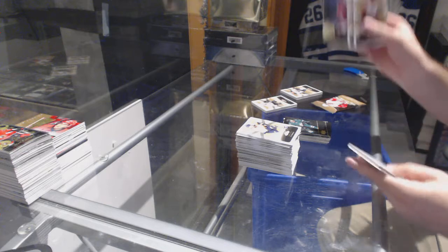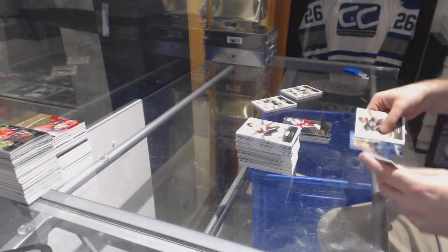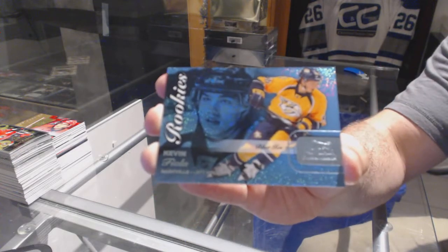We've got a Datsyuk Showcase for the Red Wings. And we've got a Rookie Blue Ice, number 2, $1.99, of Kevin Fiatta for the Preds.